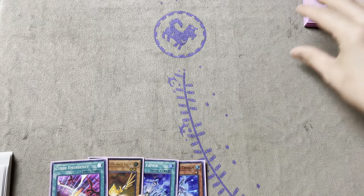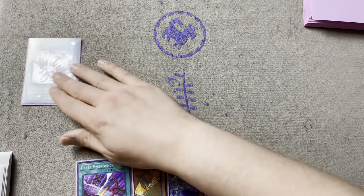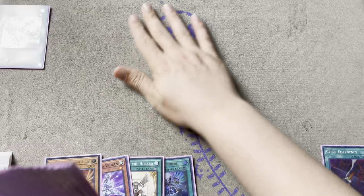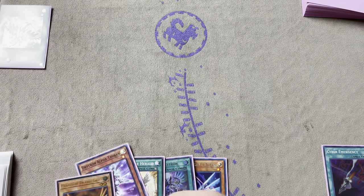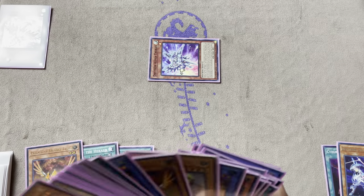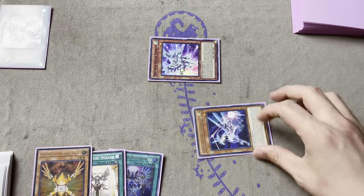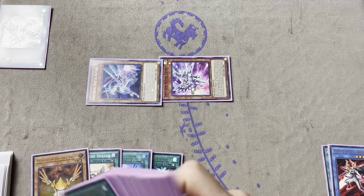Next test hand. So from here we can go Fafnir. In this case we don't have Novas - remember we're running a budget version - so Fafnir has to search us our Ritual Spell. Then we can go Cyber Emergency. We already have our Ritual Spell so we don't need to get Zeta - I'd probably just get Delta because Delta is just a free draw. Then we'll activate Alpha's effect, tribute our Delta, and that's going to search us our Benten. Then we activate Delta's effect in the Graveyard, tribute Benten to bring him out, reveal Midionis and draw one card. Then Benten's effect will trigger.